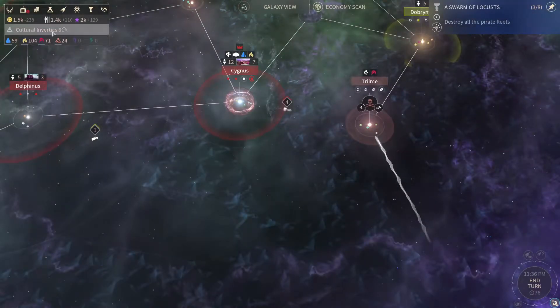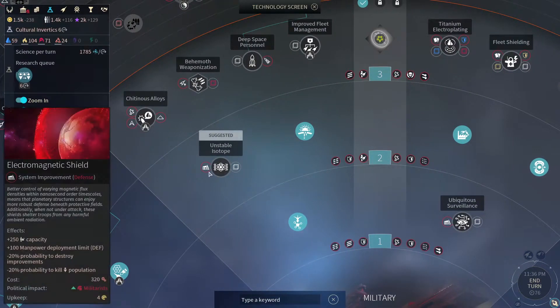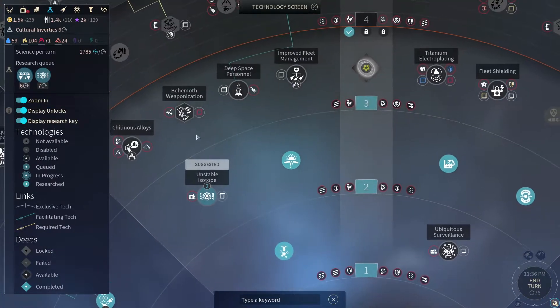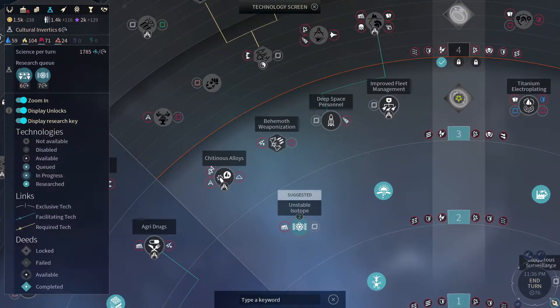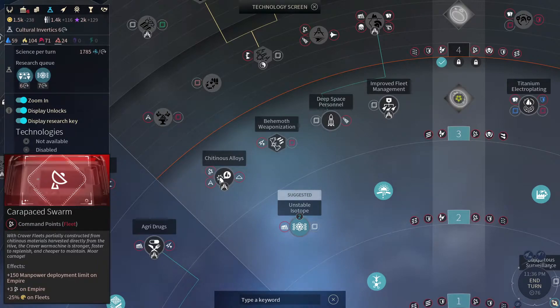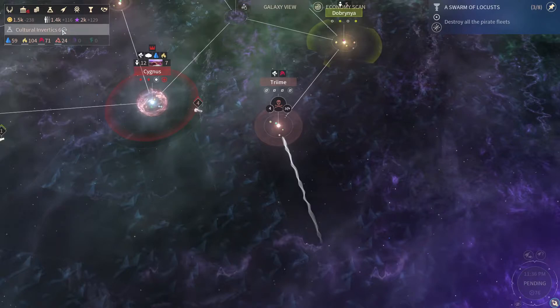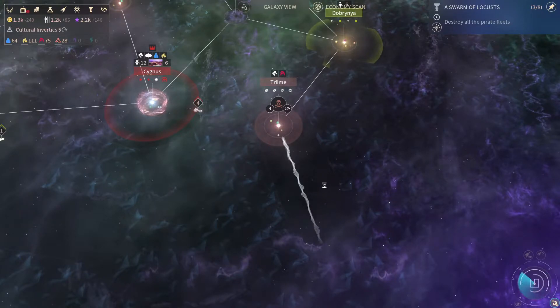I will in fact though adjust my tech tree just a little bit. We're gonna put this unstable isotope in here, because it's gonna give us a nice system defense that's also gonna improve the standing of the militarists on the systems. It's quick to build, very quick to tech. So we'll just get that. And then some bigger fleets might be in order — bigger and cheaper fleets, because we are really bleeding money on those fleets. Not that we can't afford it, but we could take steps to make it a little cheaper.